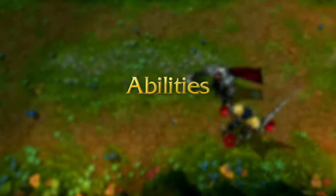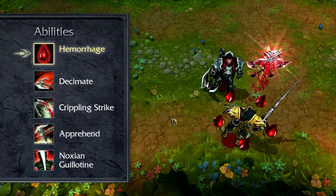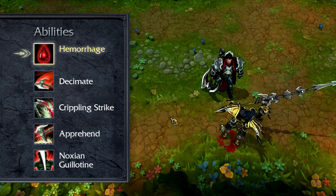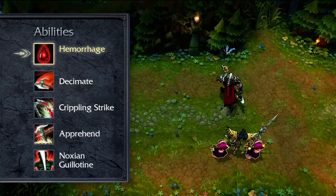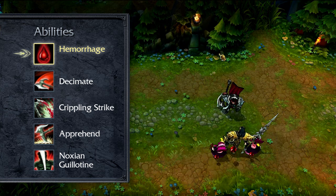Darius's passive is Hemorrhage. His basic attacks and damaging abilities apply stacks of Hemorrhage up to a cap. Hemorrhaging enemies bleed, taking damage over time for each stack. Additionally, Darius gains bonus movement speed for every bleeding enemy champion.